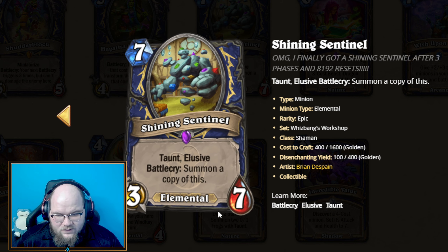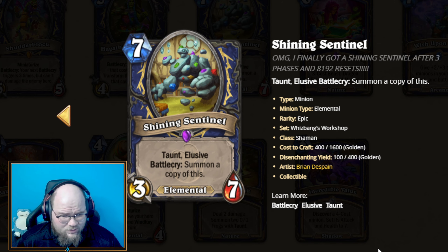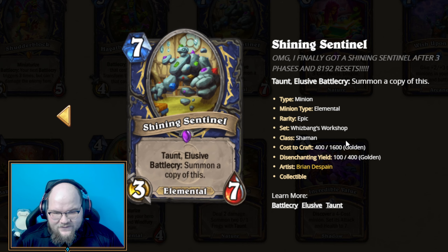I think this is going to be really good in the right decks. Even the base 6/14 with Taunt and Elusive is pretty strong in general, if the game is slow enough to get to 7 mana.